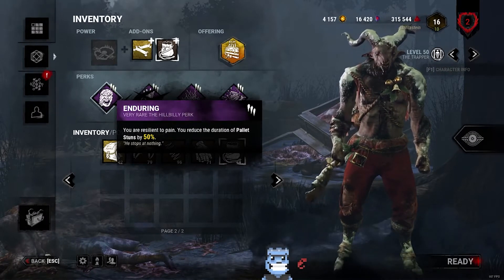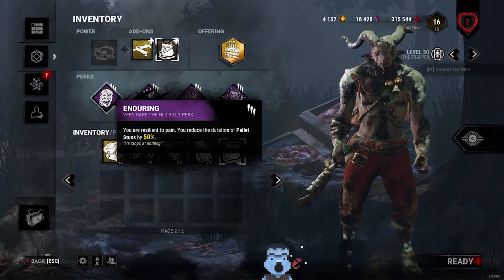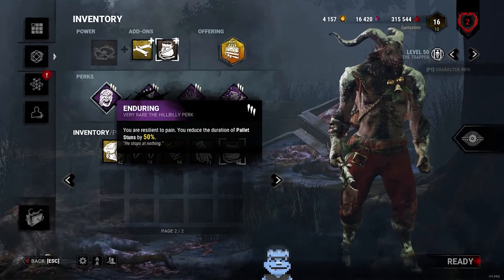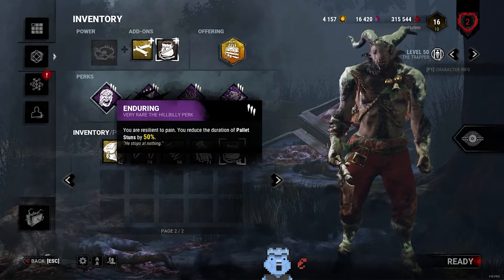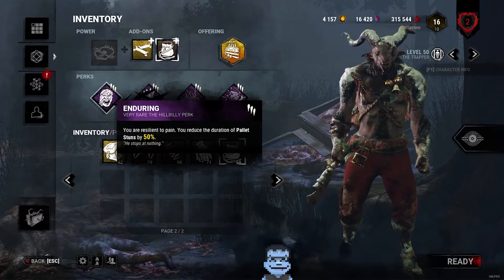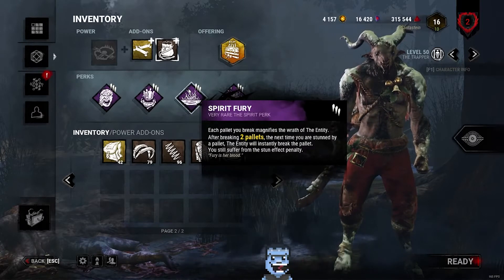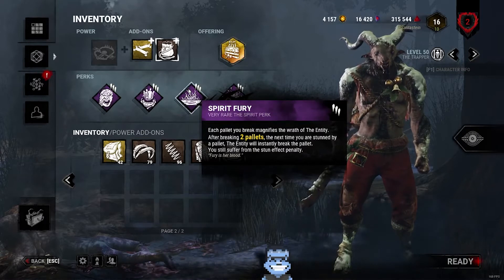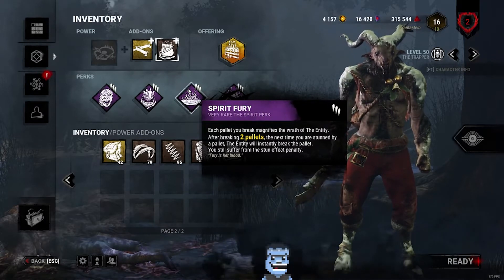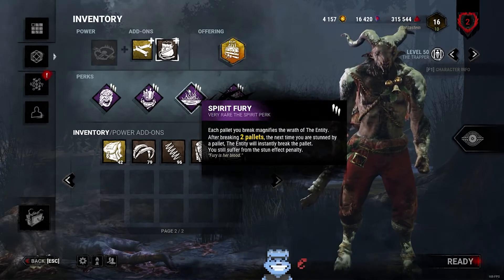First up we have Enduring. Enduring reduces the stun duration of a pallet by 50%, so this is super useful in chases. If you're at an unsafe pallet and you get stunned, you can chase them around to the other side really quickly, or if they try to vault it back over you can just yank them or turn around and hit them. Combine this with Spirit Fury — Enduring and Spirit Fury combined almost guarantees you're going to down one survivor or get a free hit, completely unexpectedly, while removing a pallet out of the game.